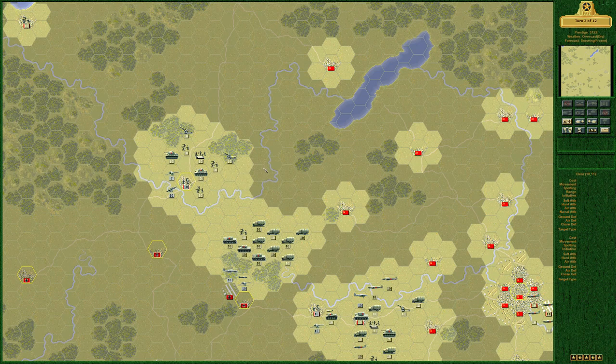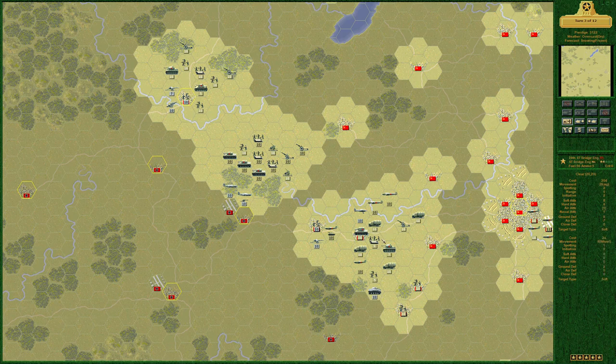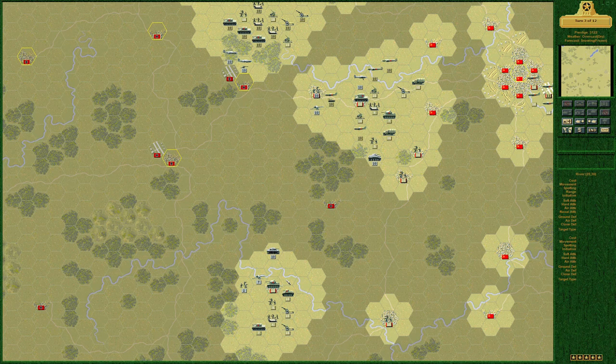It's overcast and dry — we're game on. They're just out of range of our AAA. This means the Luftwaffe will be able to attack our ground units this turn — that's not good. I thought it would be snowing. Two AAA guns are in range of a Stuka, though the Stuka is inexperienced. The enemy air force is not as experienced as I thought it would be.